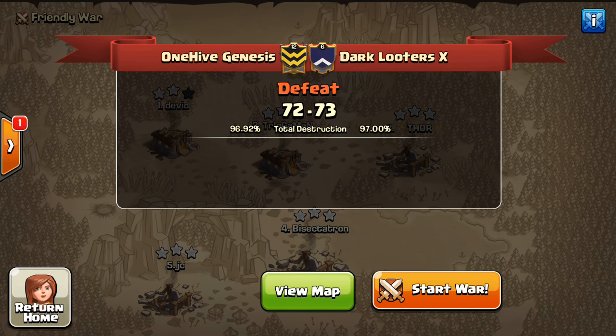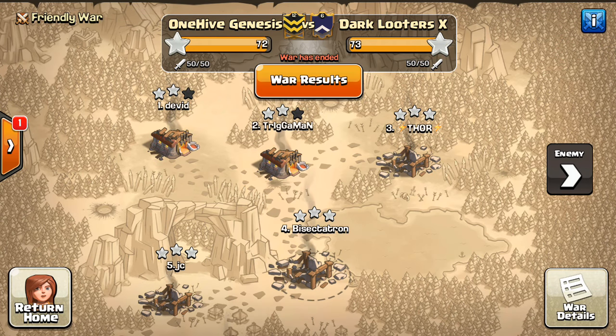Some of these attacks are going to involve Queen Walks, which you want to have a Queen of 20 or above typically. And even for the other attacks — they're just Kill Squad based with Golems — it still helps having at least like level 15 heroes. Let's take a look at what I think is the most effective Town Hall 9 attack strategy right now: two different variations, four total attacks.